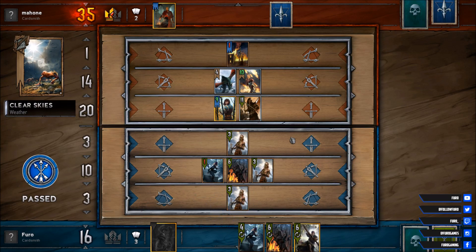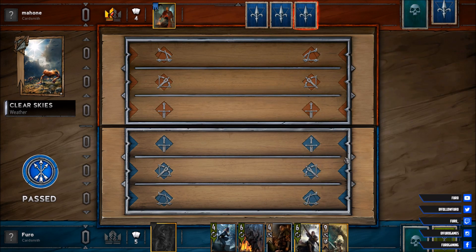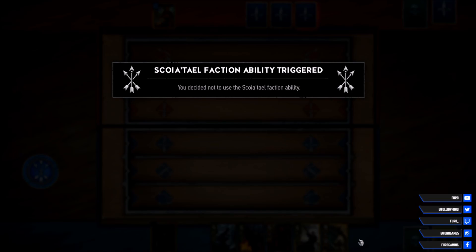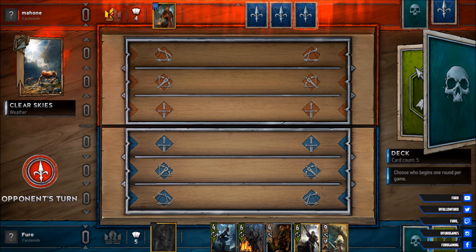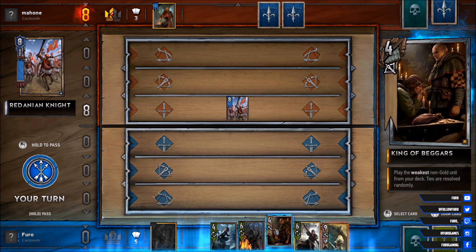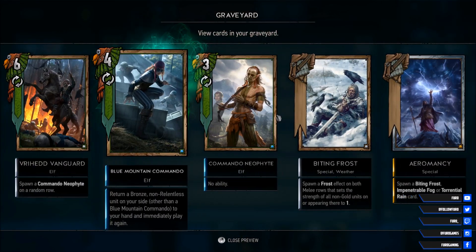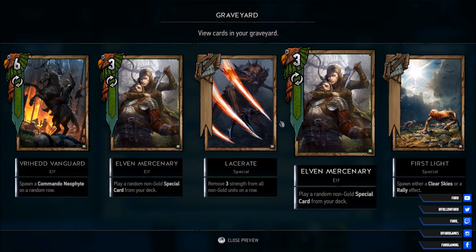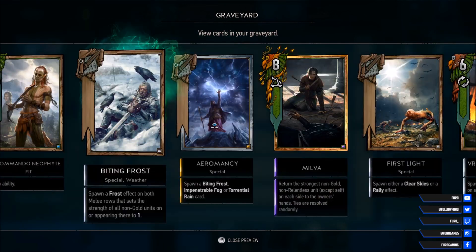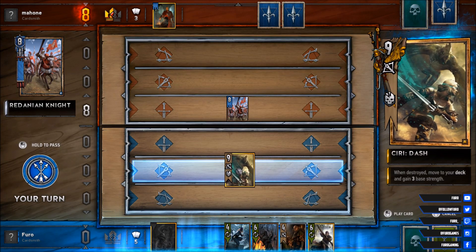Second round is starting. Let's see how that one goes. King of Beggars and we got the Theory Dash! With the Theory Dash we can definitely spawn the Roach — opponent is starting anyway, so we can ignore that for now. That should be pretty nice — could be five cards left in the deck. With the King of Beggars we are also spawning another unit, so that should be useful. There's still one Blue Mountain Commando left in the deck and not a single Elf Mercenary. Let's go for the Theory Dash here.